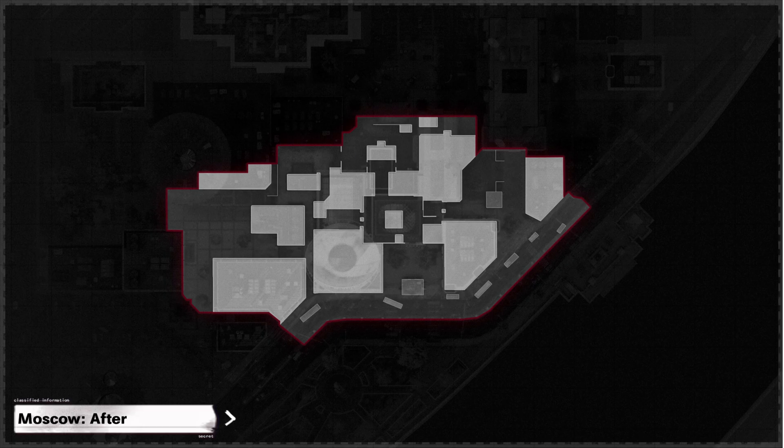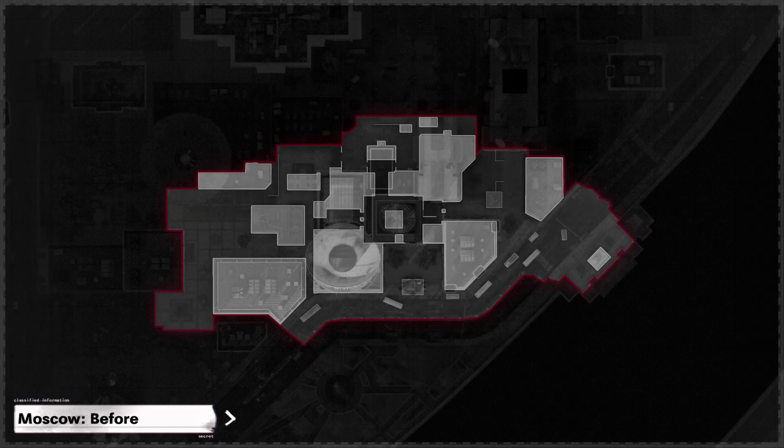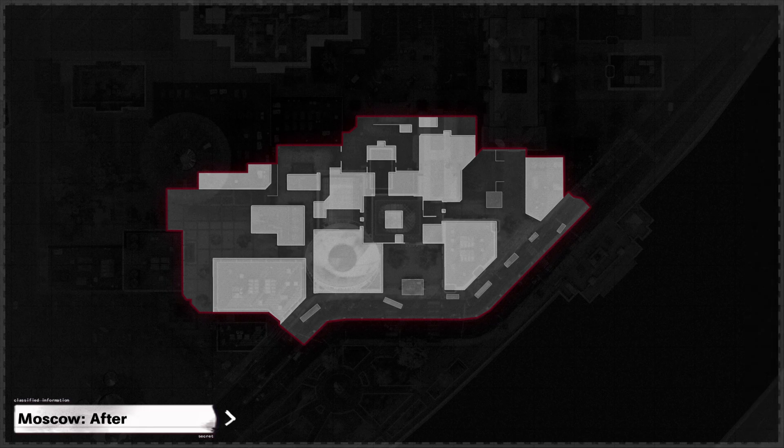Starting with Moscow, you can see they pretty much cropped the map and removed the extra space that wasn't used, which is primarily in the spawns. The seaside trim is actually really impactful for gameplay. It greatly reduces the area that you have to be aware of when you're approaching the seaside from the middle of the map.